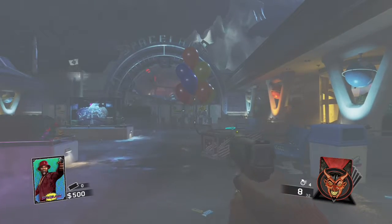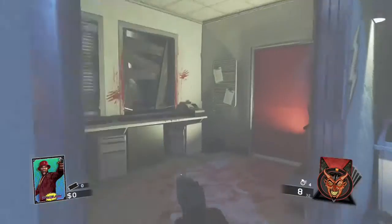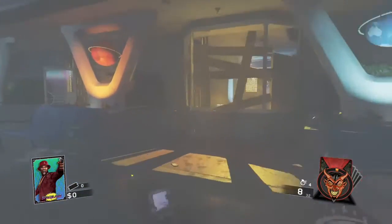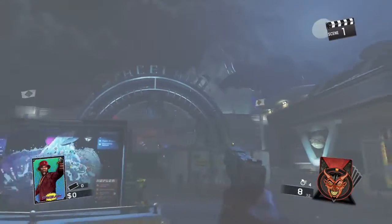Right after you spawn, you want to go over here and pick up this handgun. This handgun is your best friend — it's a great gun. If you're looking to get the most points possible, you can shoot a zombie five times and then punch or melee him. That'll give you the most XP.